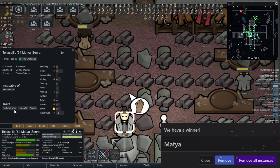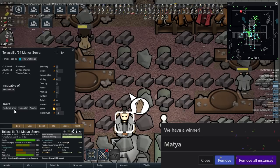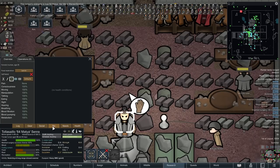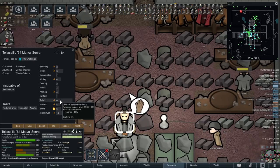Please welcome number 64, Matea. They'll be going straight into wardening and science. They're a tortured artist, teetotaler, and ascetic — just such an amazing combination of no. Incapable of dumb labor, of course. They're 35 and have no actual health complaints. I could try leveling them up in artistry, but we have so many statue people already. I'd prefer crafting or construction, but they don't have that, so tough. No health conditions though, so that's always a plus.